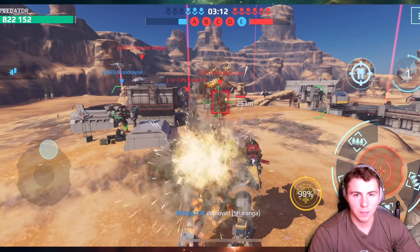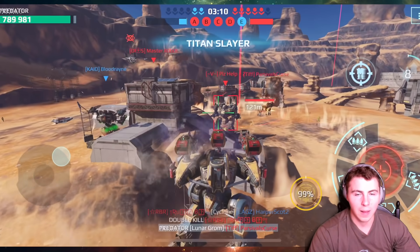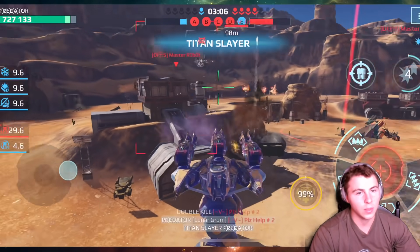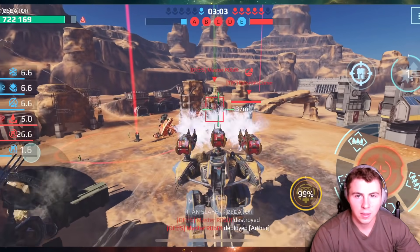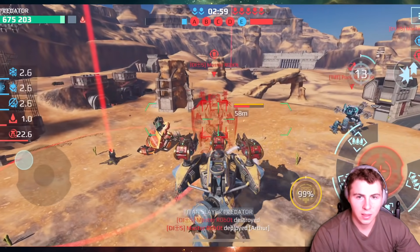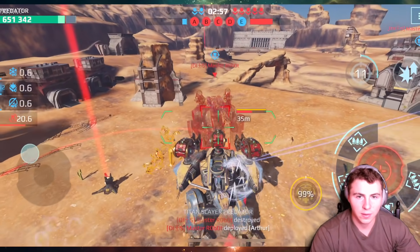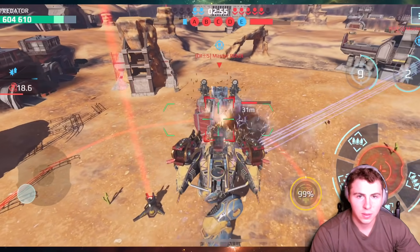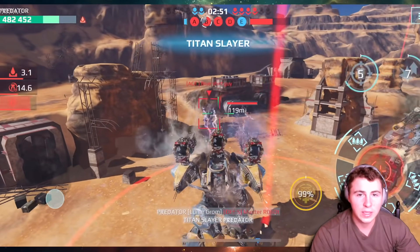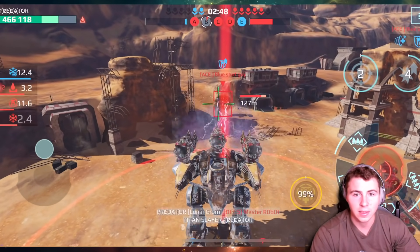This game's gonna be tough to win, but geez — we absolutely torched that Murometz! Okay, and we just killed that Kid Titan. Let's neutralize that Arthur for a second, get close and hit our increased damage. Holy — we just took out three titans in like 30 seconds!